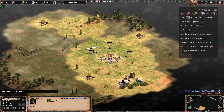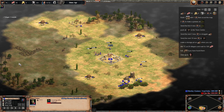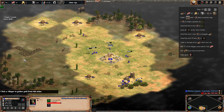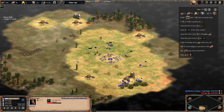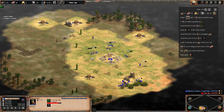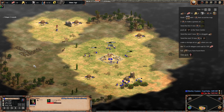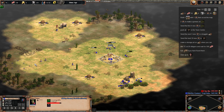Once we've got 120 wood, we're going to take these three off the straggler trees and send them over to make a storage pit. Storage pits are where you can drop off wood, gold, stone, and hunt. It's really important to get one down where there are two resources nearby, because they're so expensive. We're not going to be able to afford two storage pits for quite a while, so find a second resource — though that does rely on RNG and how the map's been generated.